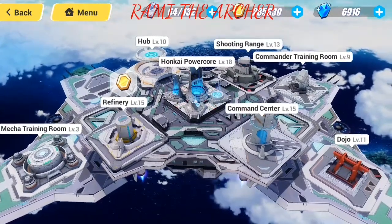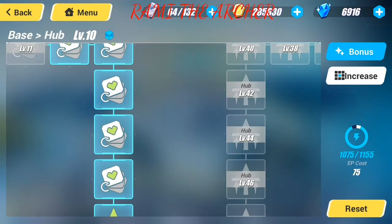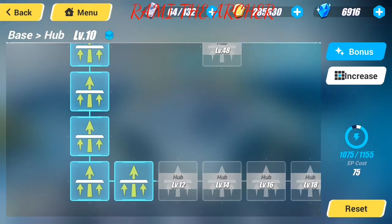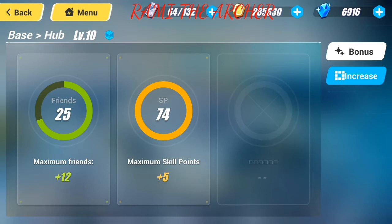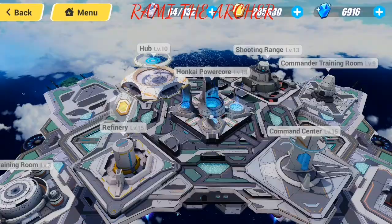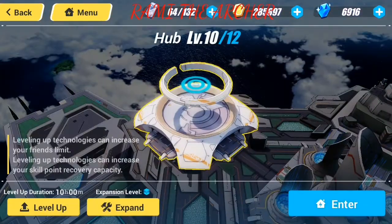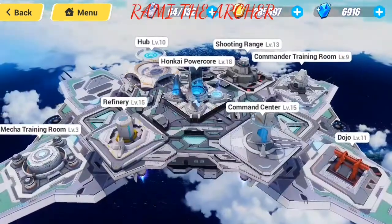Moving on to the fourth most important thing — the hub. It's good for two things: it increases your friends list so you get more friends to play with and more choices, and it increases your skill points recovery capacity. I have 74 skill points now, which is very good. It helps me a lot when I need to upgrade my valkyries. It's not extremely important but it's decent.